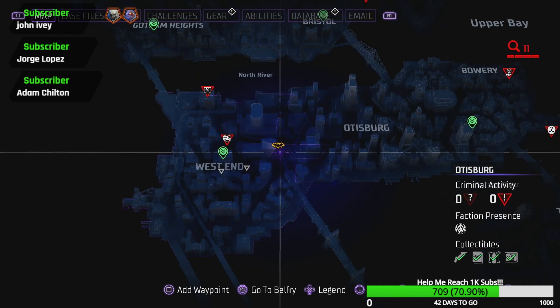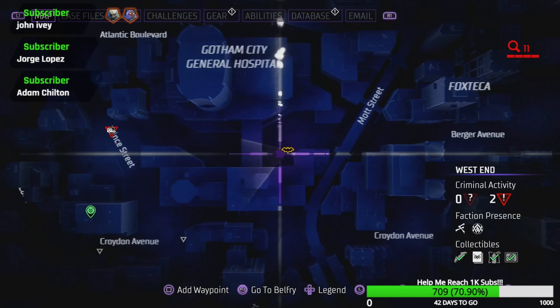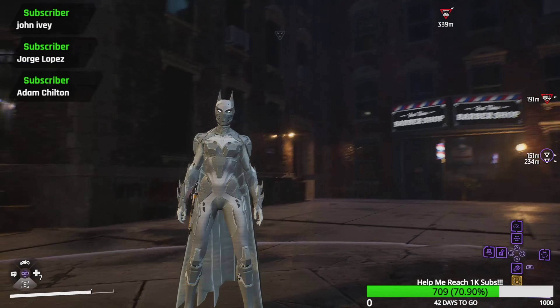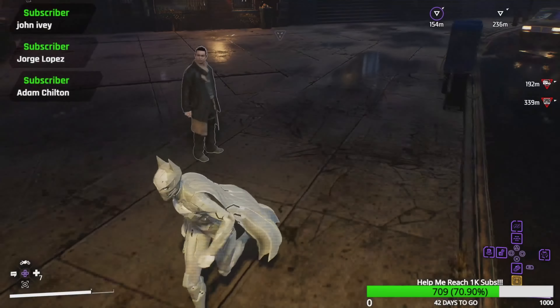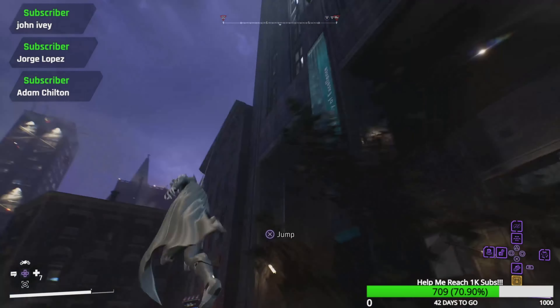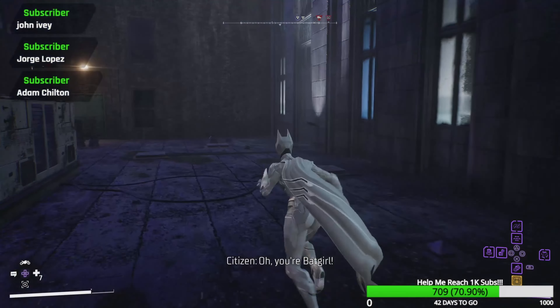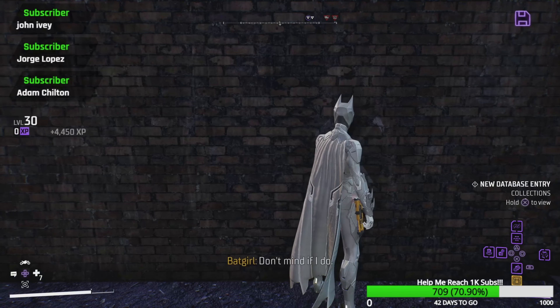Our next one is going to be in the West End. We're going to come to the Gotham City General Hospital. Right out here you'll see the symbol on the street right here in front of the barber shop next to the hospital. All you're going to need to do is grapple up like so, and then right over here on the wall is going to be your page.